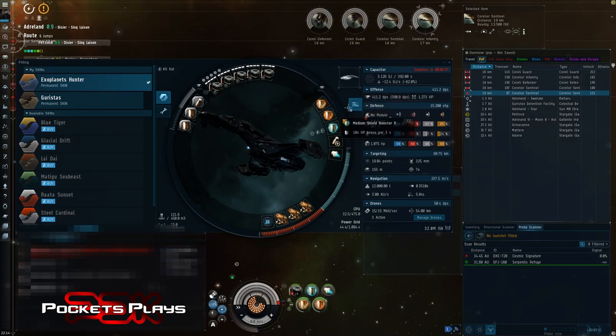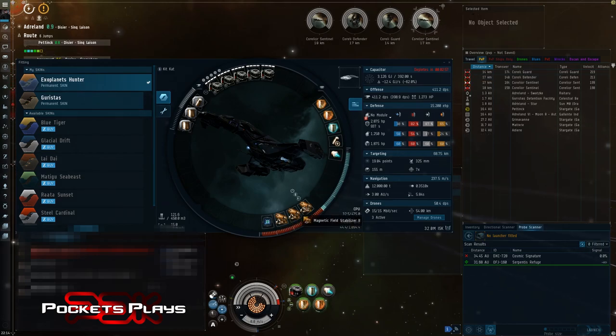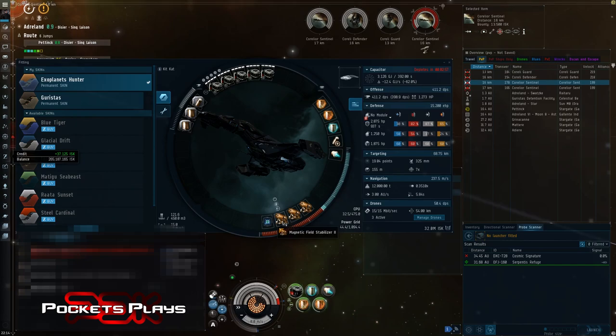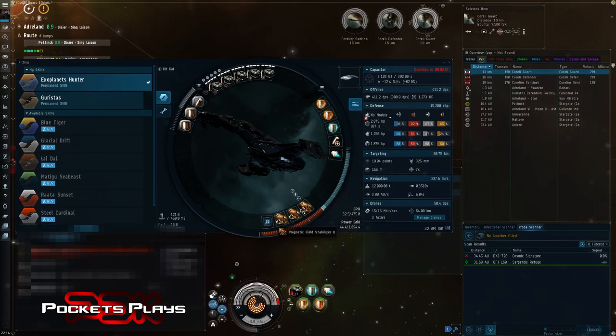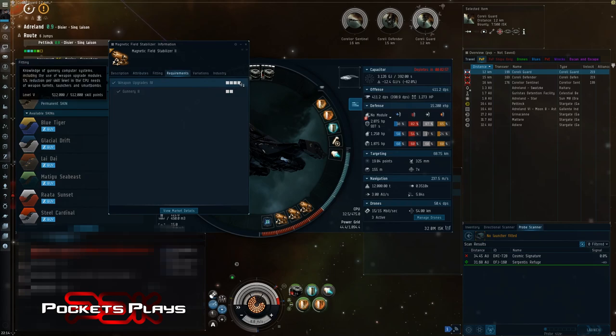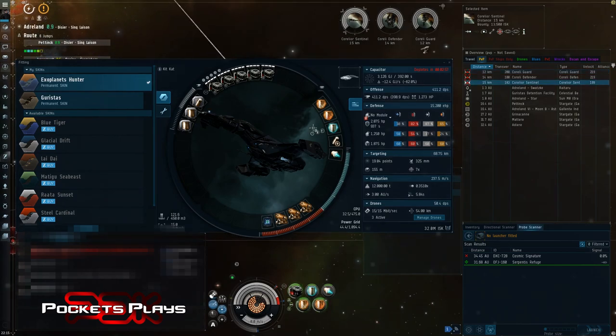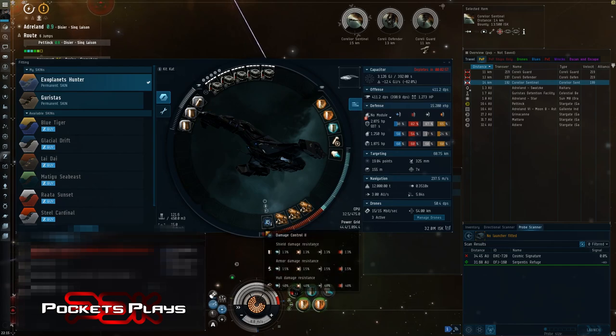These modules can all be meta'd down if you need to, but I highly recommend training for these tech twos as your first priority once you're ready for cruisers — maybe even before the cruiser skill, because they're good on frigates and destroyers as well. In the low slots I have tech two magnetic field stabilizers; these increase the damage output of my railguns. You can meta these down too — try to go for the meta fours, a little more expensive but well worth it. The train to get tech two isn't that bad — weapon upgrades four is about four to eight days depending on attributes.